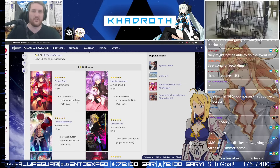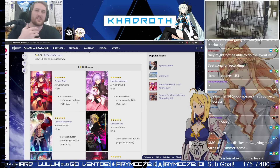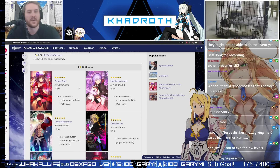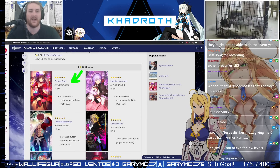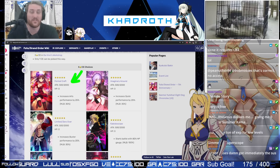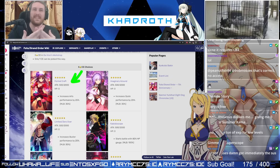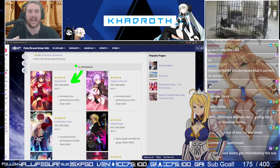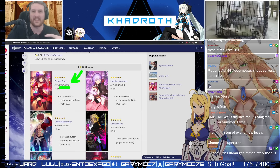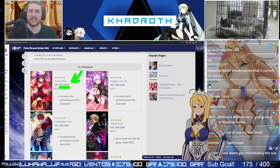I'm going to give you a little runthrough of each one of these, and then I'm also going to talk about which ones I think are actually good and worthy of your attention. To start out with, we have Formal Craft. It is an all-attack scaling CE, which is excellent. This is exactly what we look for in craft essences — we want them to be levelable so that we can actually invest our CE fodder into making a CE bomb and actually leveling them up.